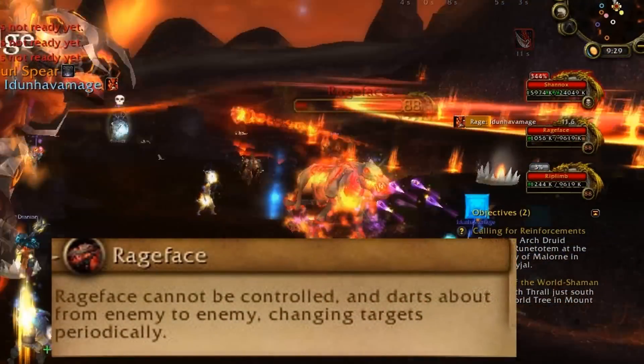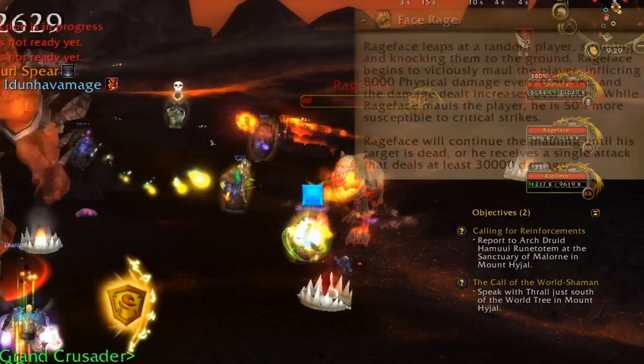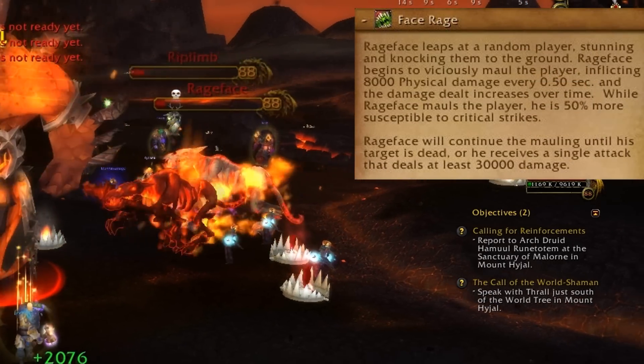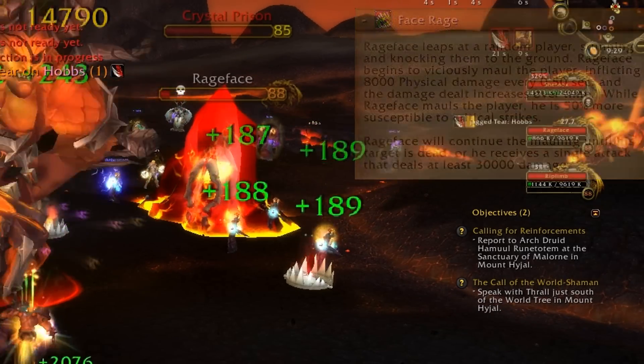When it comes to the other dog, Rage Face, we handle it like any other guild would — when he randomly attacks a target and does the face rage, heal that target through, and we have either a Boomkin or a Mage try to deal a spell to crit over 30,000 damage.